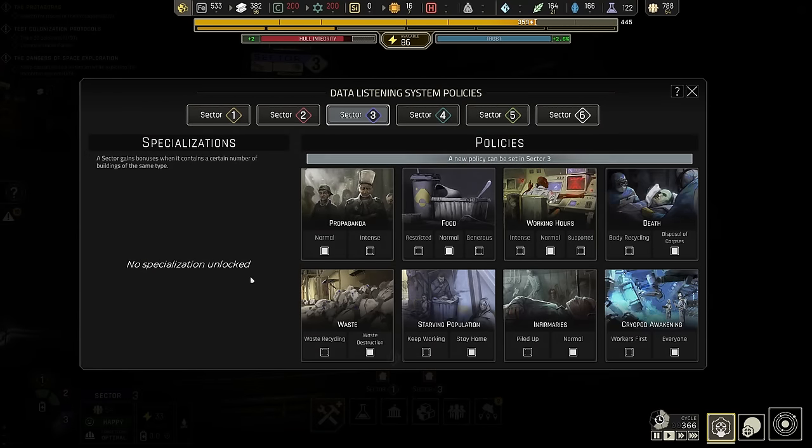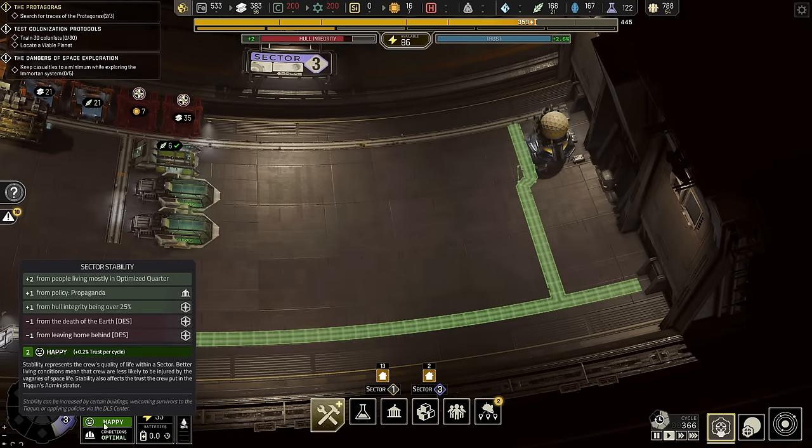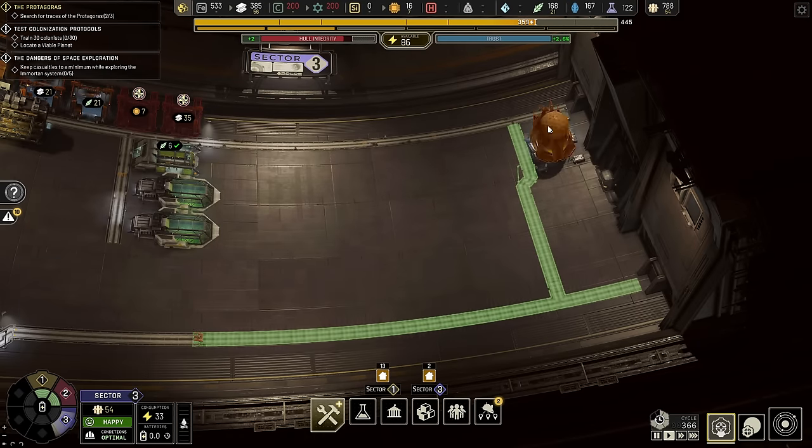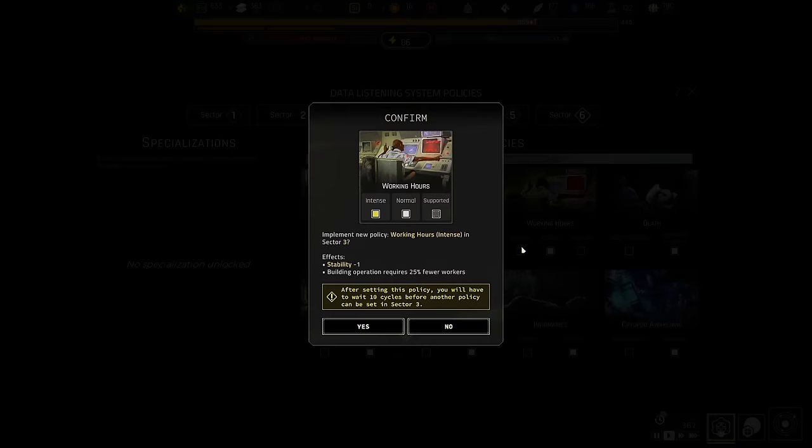Whilst we get the roads built, we're going to talk about policies. There are many, many policies in here. The first thing the DLS Center actually gave you — which I should probably mention — is plus one policy from propaganda. It means that you get to tell the people they're happy and therefore they're going to be happy. At the same time, you're probably going to have a worker problem. So you can look at this very first policy here, which is intense work hours — it does mean that buildings operations require 25% fewer workers, and it's going to cost you one stability. But then you just got one stability by building the building, so it breaks even. Recommend you do that.